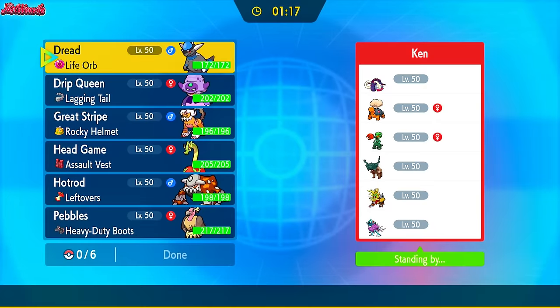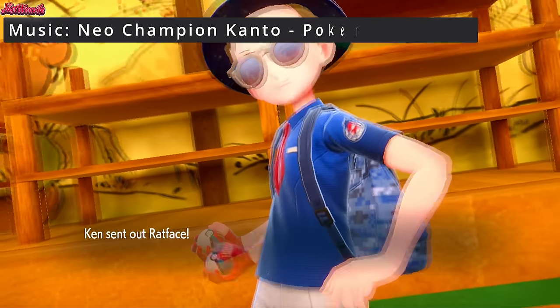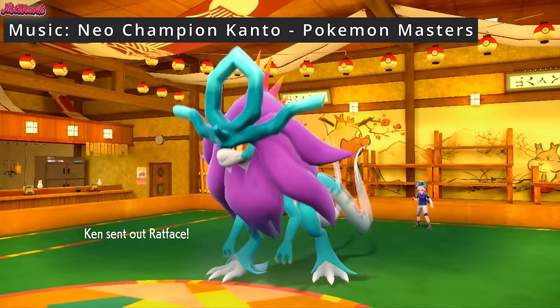What a nail-biter that was. Granted, the ending was a bit slow, but landing three going all-out Fickle Beams was insane. Our next battle is against Ken. And the battle begins — good luck have fun, Ken. They're going to lead off with Ratface, the Walking Wake, as we lead off with Lando. That's not a good lead for us, so we're going to have to switch out.